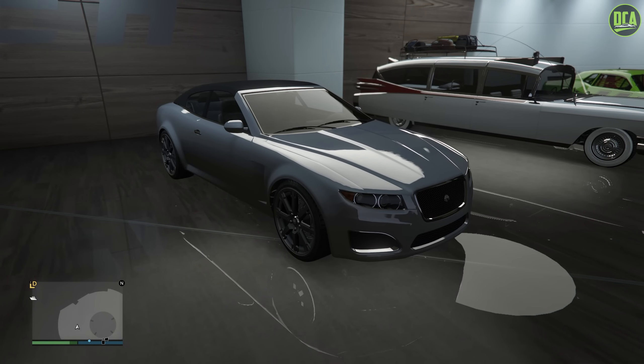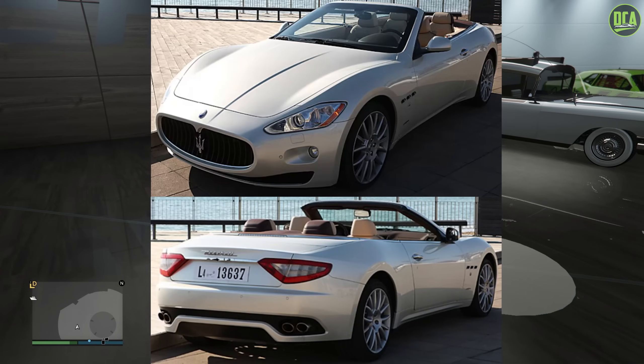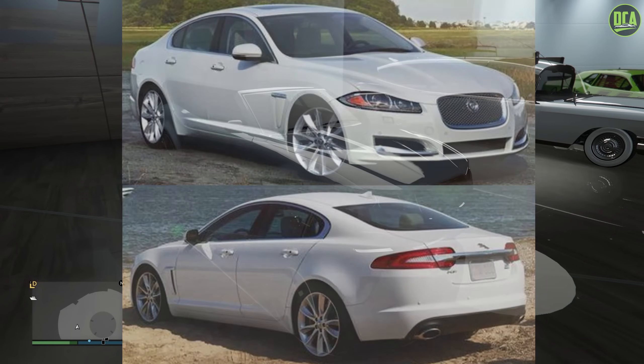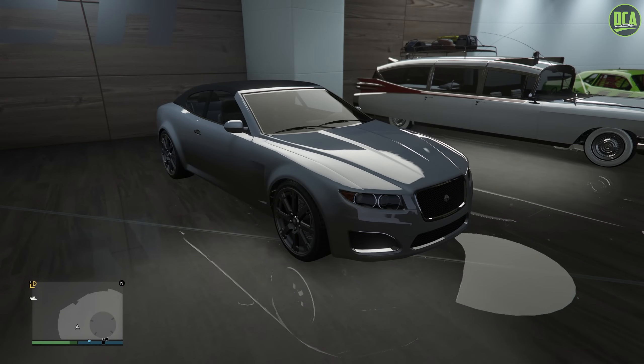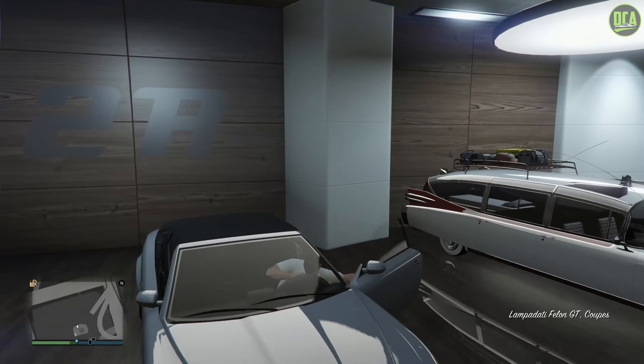It's pretty ironic how the two-door GT variant is slower than the normal four-door variant — pretty funny. That makes the Felon GT an average performing vehicle in the Coupes class, while the normal Felon variant is substantially quicker. In terms of what the Felon GT is based on, it's primarily based on the Maserati Grand Cabrio mixed with the Jaguar XF. Definitely an interesting combination, but I think this is a fantastic-looking car — one of my favorite OG street cars in terms of visual styling.